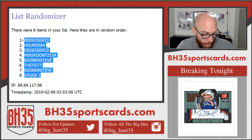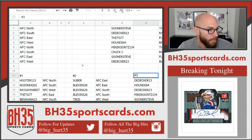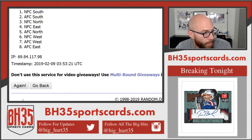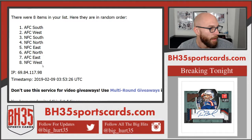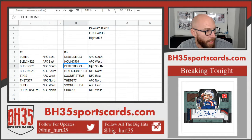D-Decker on top, Chuck C on bottom. Divisions: one, two, three, four. D-Decker: AFC South. Hounds: AFC West. D-Decker: NFC South. Mike: NFC North. Sooner Steve: NFC East. TG: AFC North. Sooner Steve: AFC East. Chuck C: NFC West.